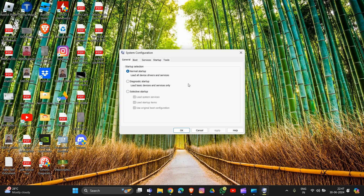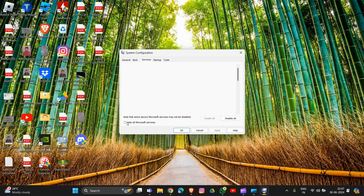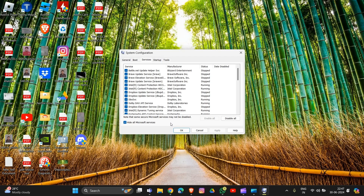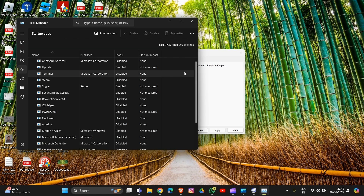Navigate to the Services tab. It will open like this. Then you have to check 'Hide all Microsoft services' and click 'Disable all.' After this, go to the Startup tab, open Task Manager, and disable all startup items.